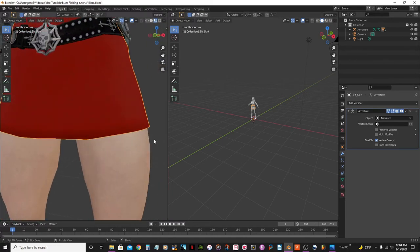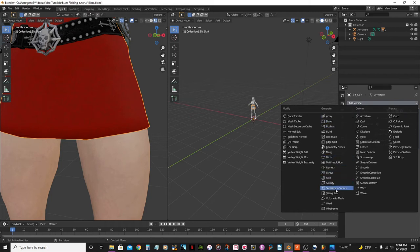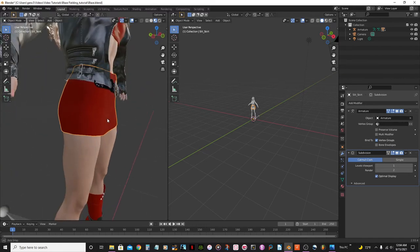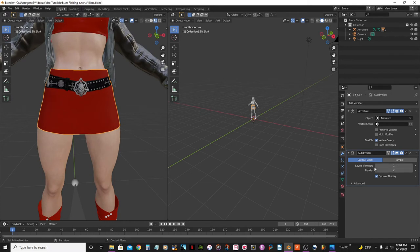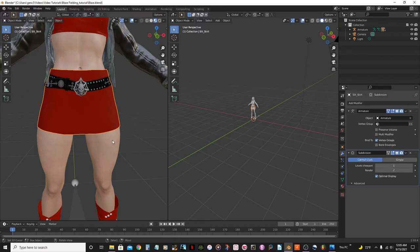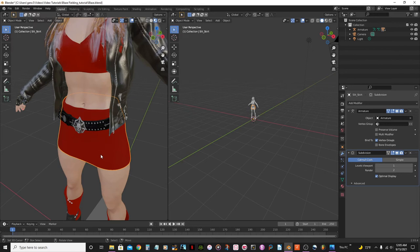Now I'm going to go back to the Properties panel under Modifier Properties, go to 'Add a Modifier', and add a Subdivision Surface to smooth that skirt. You can go higher here — this value is for the render and this one is for the viewport — but remember the higher you go the more it will compromise your computer. Let's hit Ctrl+S to save.